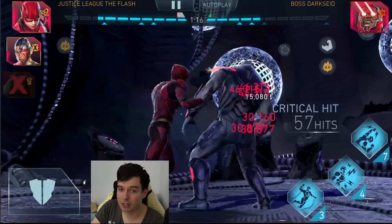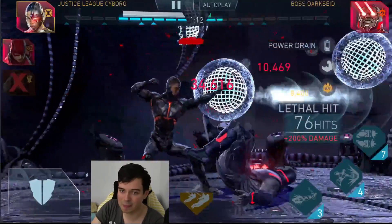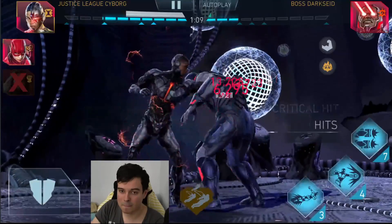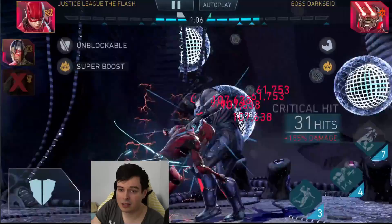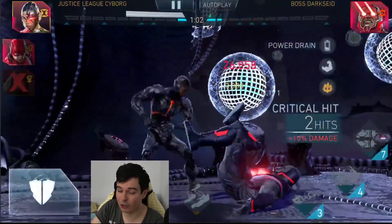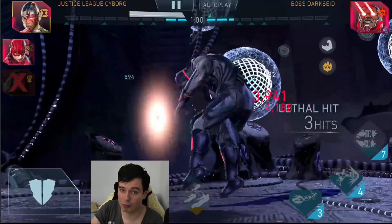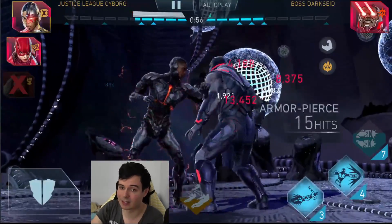We also got our Aquaman killed from the super move, and we can no longer revive Flash if needed. Special 2 in there with Cyborg. Re-engaging the combo here, Flash going back in to a special 3, and tagging Cyborg straight in there — just not allowing Flash to get any damage. I think he can combo and trap like 2 times, but then he will literally get killed by blocking the hit.